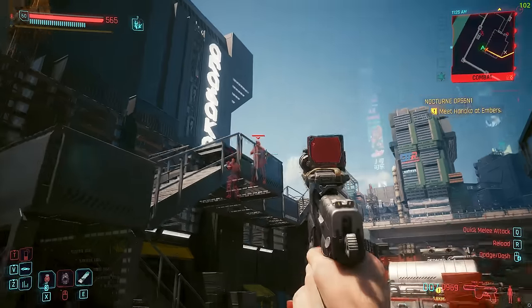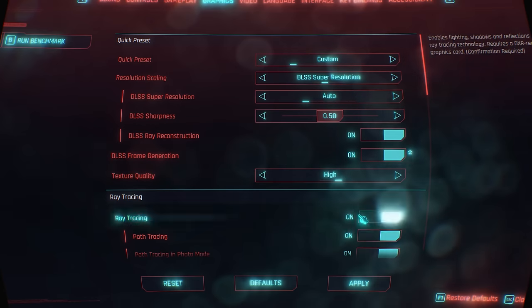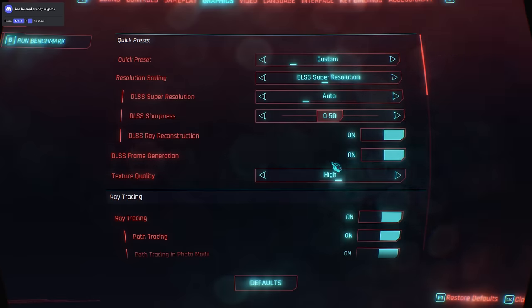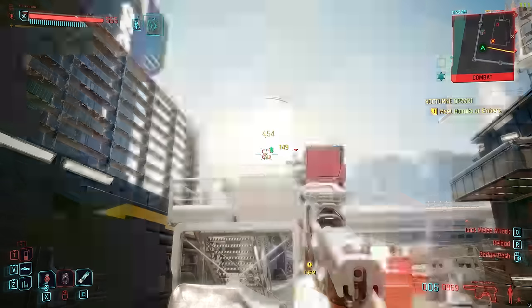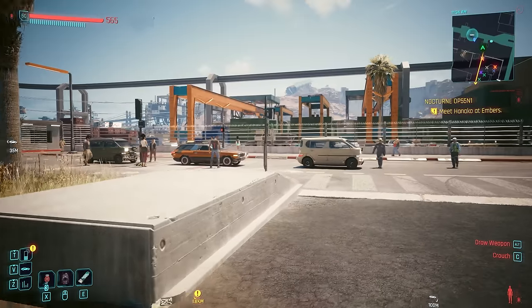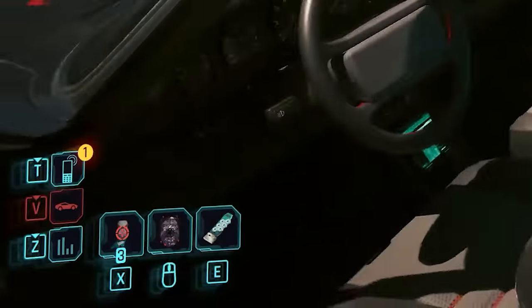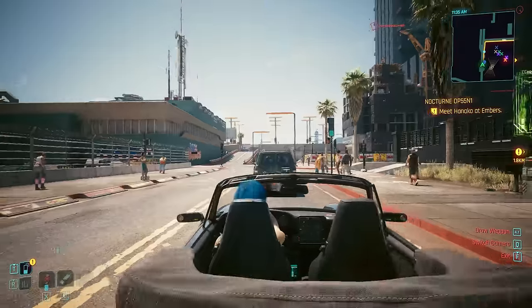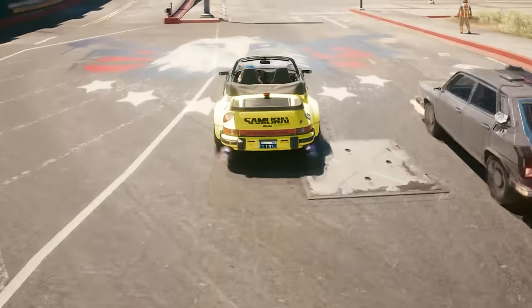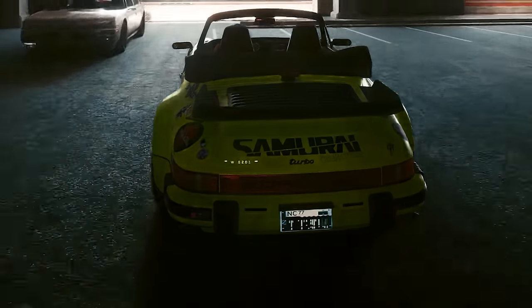This is not a perfect implementation of FSR3 — you're required to use the same old DLSS controls in-game, as basically you're turning on DLSS frame generation but the game is automatically using FSR3 instead. With this use case, there are two major issues. First, there's some serious ghosting — you'll notice this predominantly on the HUD as you're driving around, where parts of the HUD appear to be dragging on screen, and the edge of your car will be ghosting and creating unpleasant visual artifacting.